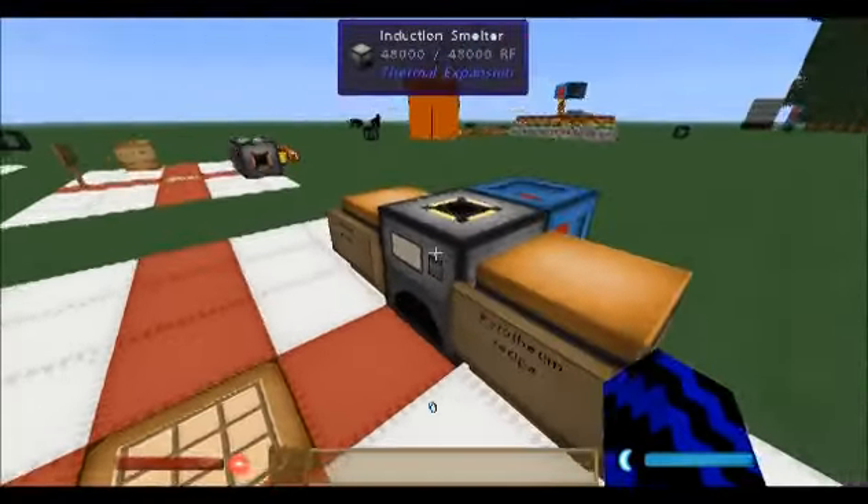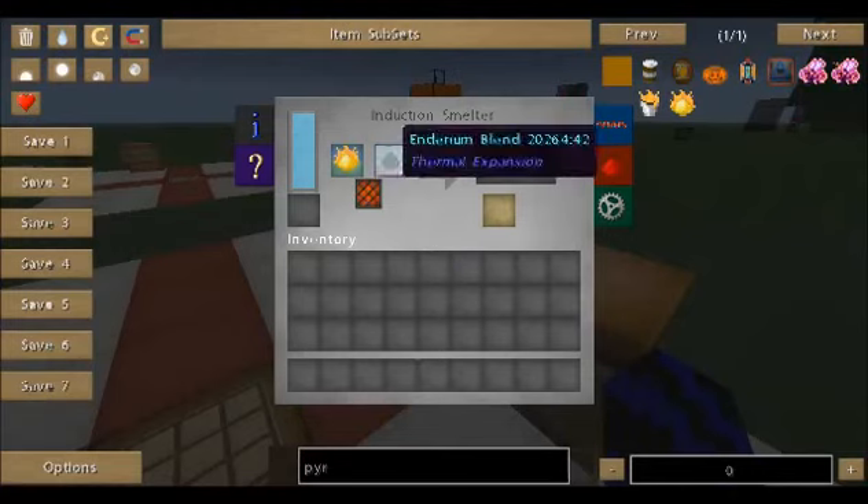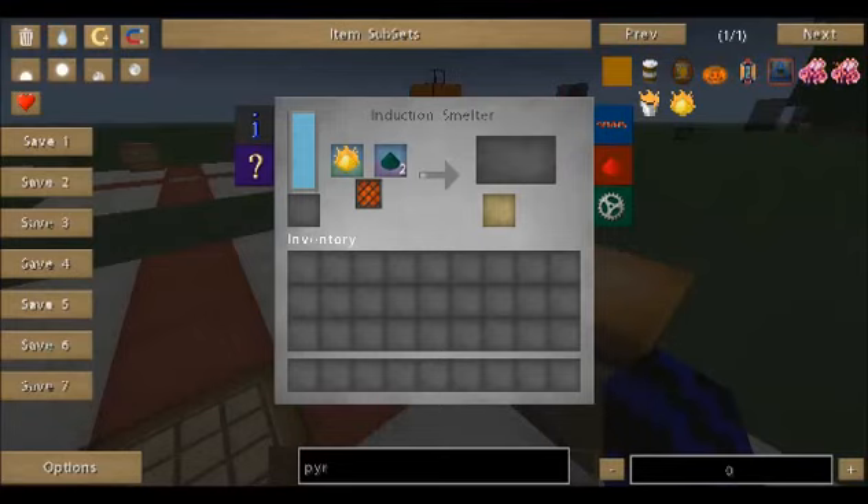Now place these both like this in the induction smelter and it will give you your Enderium ingot. There you go — it gives you 2.